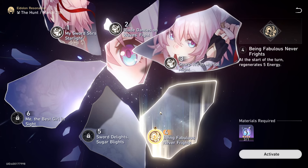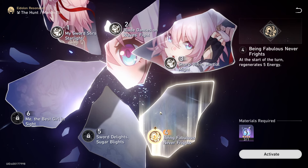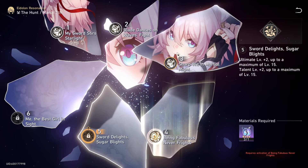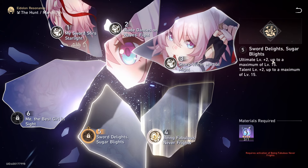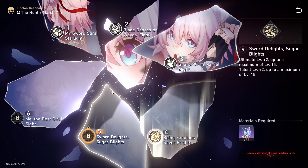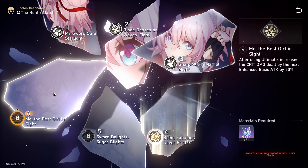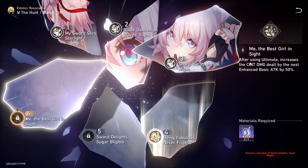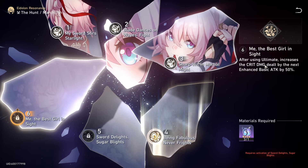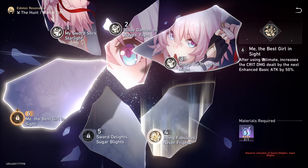E4 gives her five energy at the start of the turn — that's just free energy, nothing too crazy. E5 boosts her ultimate and talent by plus two levels, which is good because both do damage: the talent is the follow-up and the ultimate is just the ult. E6 is actually pretty big — after she ults, the crit damage of the next enhanced basic is boosted by 50%.